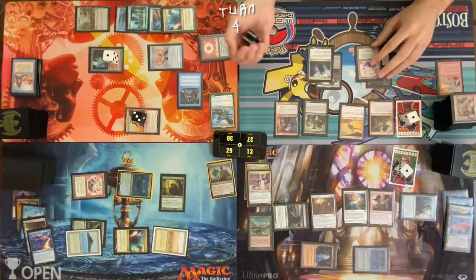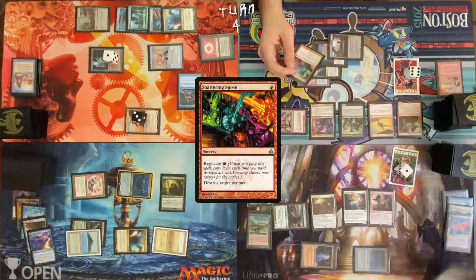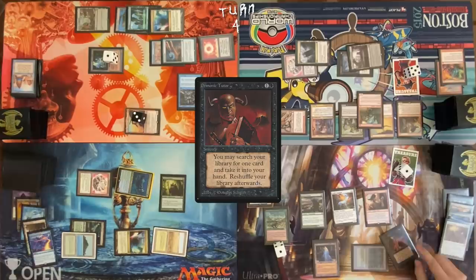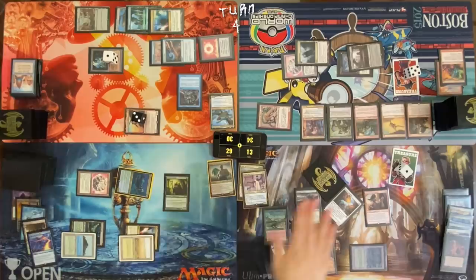Kiki-Jiki. Activate Kiki-Jiki targeting Dockside Extortionist. Are you paying for Kiki-Jiki? I am not. Paying for Rhystic Study. Cast Shattering Spree targeting Birthing Pod. Torch Carrier into play. Would you like to pay an extra mana? Yeah, go ahead. On my upkeep, let the Karmic Guide die. Make two red off Carpet of Flowers. Cast Demonic Tutor. May I draw a card? Yes. I'm going to get this card. Draw a card — Volcanic Island, Dockside Extortionist. I'll pay the extra Rhystic Study. Thirteen mana. Pass turn.